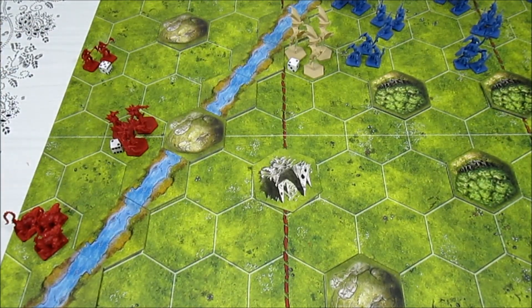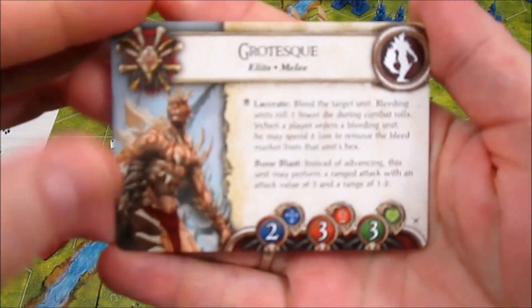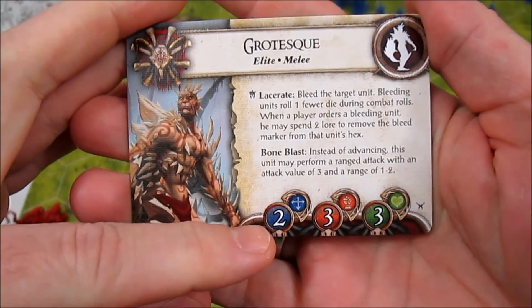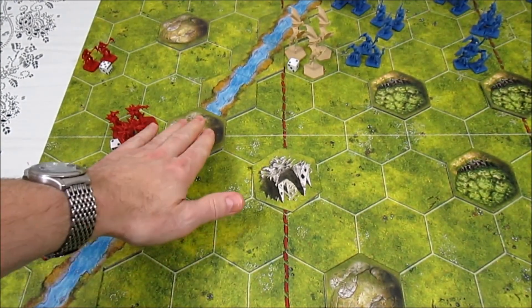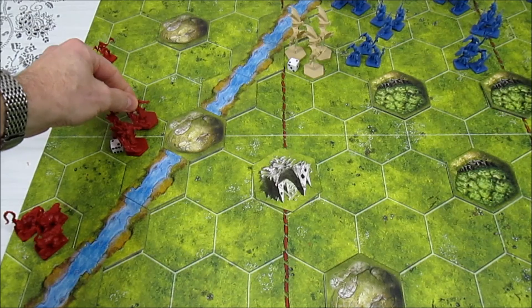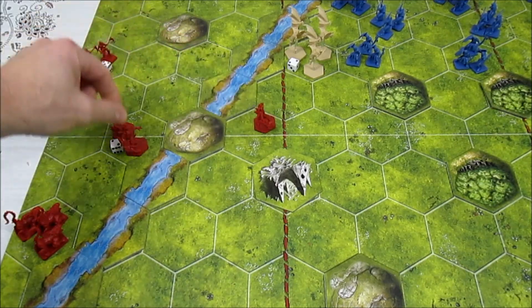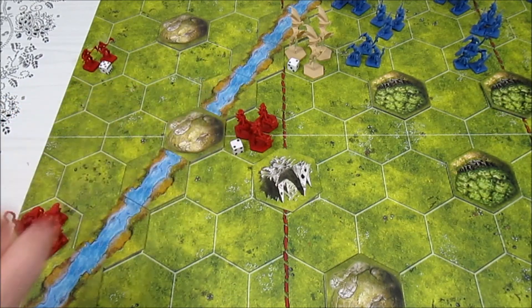Next up we have the grotesque - the big bone-protruding guys. Looking at their card, they have a movement value of two, so they're going to be able to move two spaces. Hills don't stop movement - they just block line of sight. So I'm going to move them one and two to here, and we'll keep the die with them.